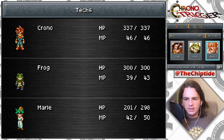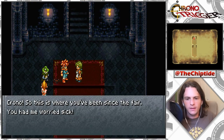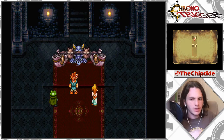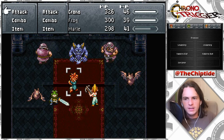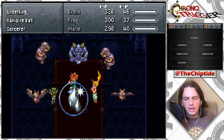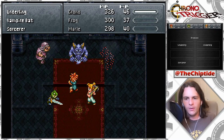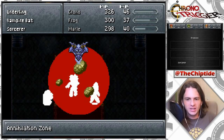In the last episode, Ozzy showed up and was like 'you're gonna turn into a monster.' So anytime this bat flies away it means we're about to be in a battle. I'm actually going to hold off attacking with Chrono until Marl and Frog go, because if I attack with Chrono I'm just going to heal him with Ice Water — so I'll wait. There we go, that was a good suggestion you guys gave me — 'Annihilation Zone,' yeah okay.